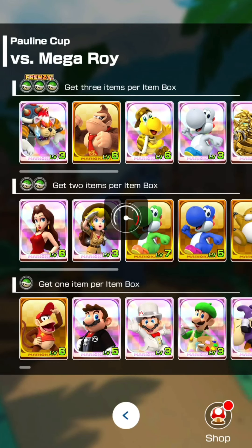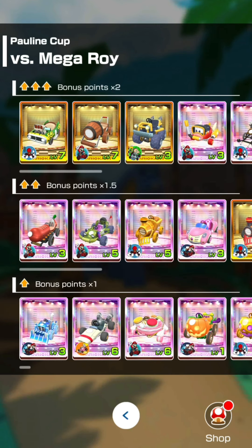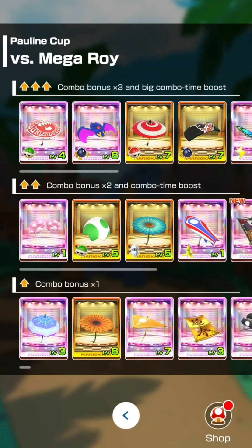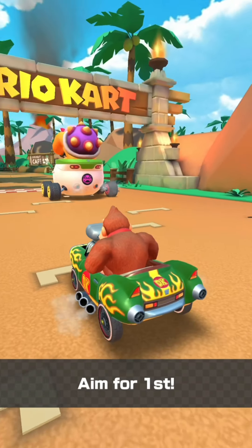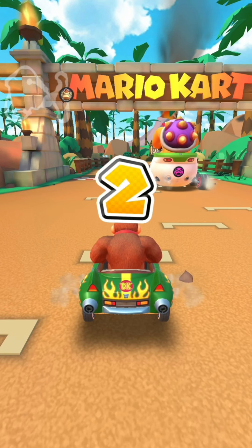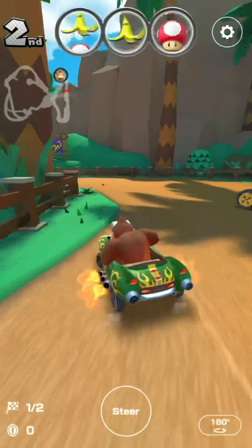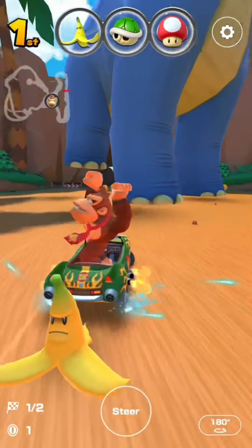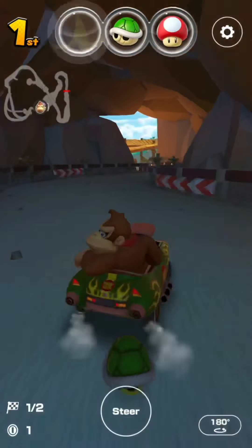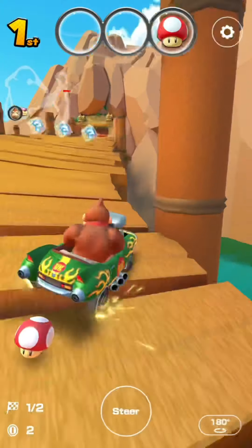Now for the final race: VS Mega Roy. I have quite a few characters available but going with Donkey Kong using the Flame Flyer and the Parasol glider at level seven. VS Mega Roy in Dino Dino Jungle - he's going to be throwing bob-ombs behind us. I almost literally hit myself with a bomb. When you're in front he throws bombs at you. Got a green shell hit onto Roy which gives us a little breakaway.